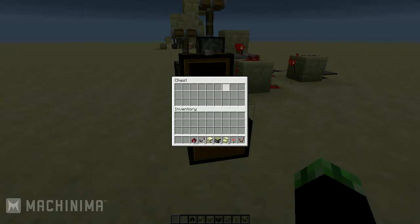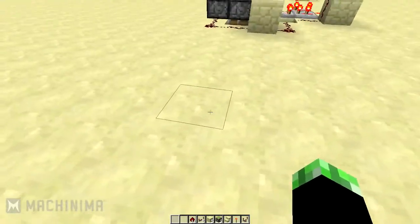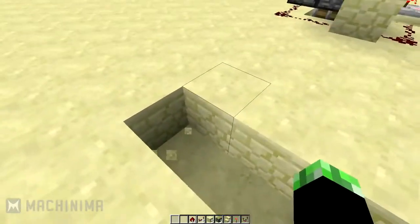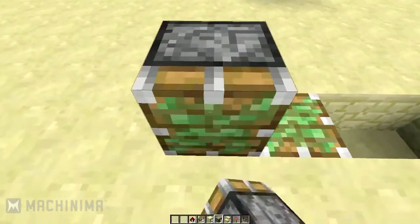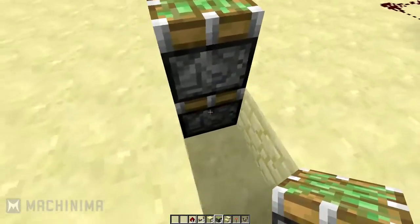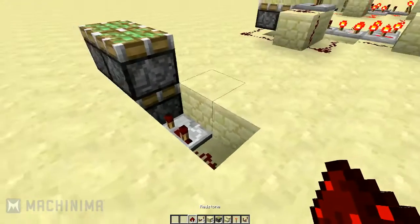It seems a little bit more difficult than it actually is — it's very simple and you can build it in probably a minute or two. We're going to dig a three-by-one hole right here. You're going to throw a sticky piston in here, a sticky piston up here, and another sticky piston on top of the one you laid down inside the hole. Next, throw a redstone repeater in here on two delay, then a piece of redstone here.